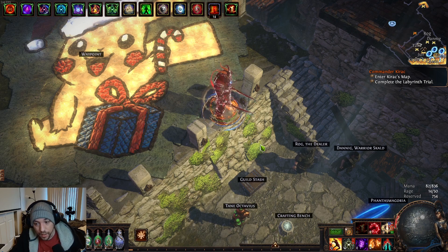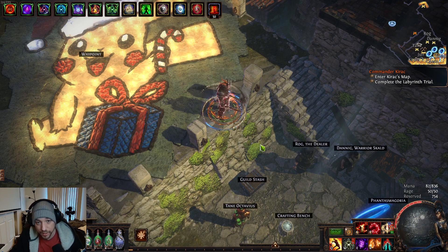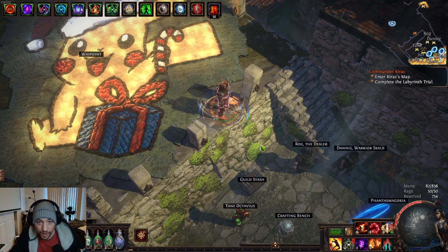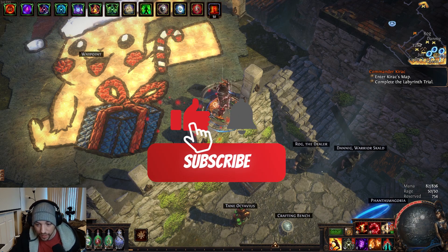For the first part of this video I'm going to go over the atlas passive skill tree, my reasoning behind it, things you can do as you get more points, and where I am going. I'll give you some leeway to do your own thing with it. Then I'll go over how to do the mechanics — just an overview — saved toward the end so people that already know how to do these mechanics don't have to skip through a bunch of stuff.